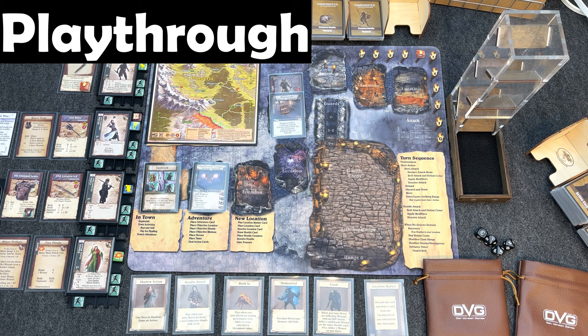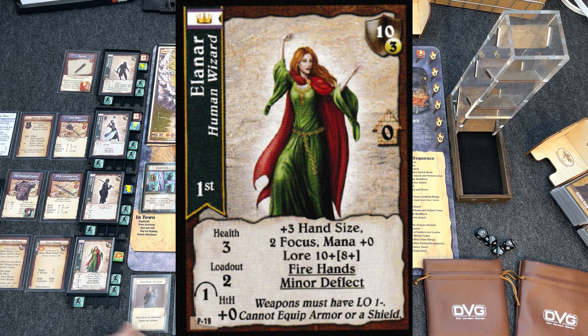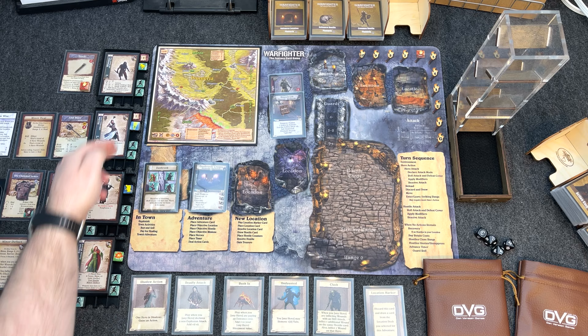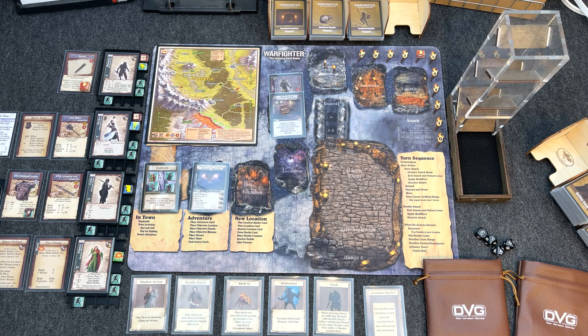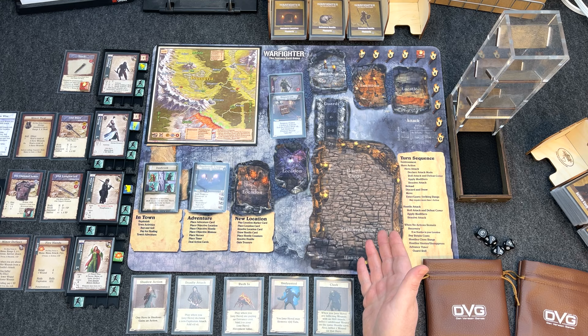Starting off, let's swap the location marker — we drew it as part of our action cards. If you're not familiar, you start with a hand of action cards equal to your health plus any hand size bonus. Eleanor has a health of three but a plus-three hand size bonus, giving her six action cards. The action cards include things like: Shadow Action — one hero in shadows gains an action; Deadly Attack — declare a non-explosion attack at plus two to hit; Rush In — reduces entrance costs; Undaunted — reduces vulnerability counters.